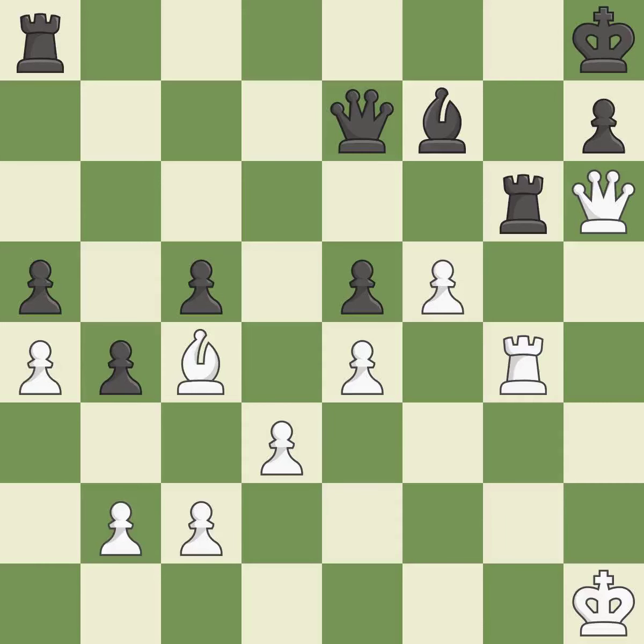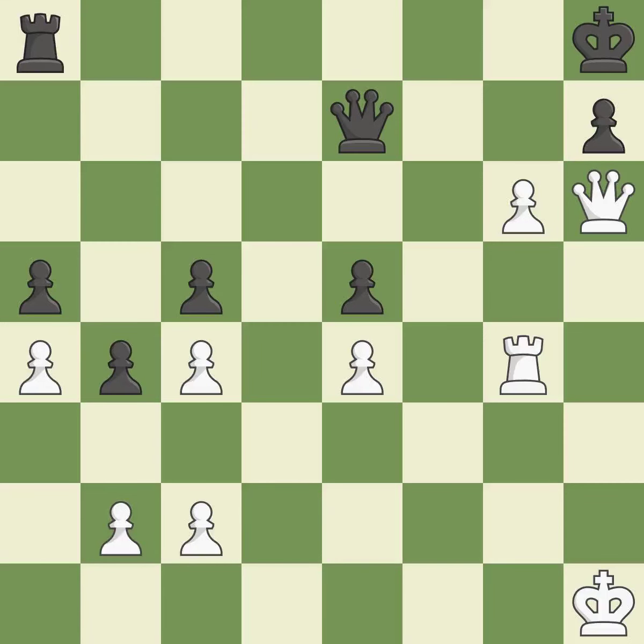This is the wrong piece to capture with and leads to a loss of material compared with the correct choice. There was only one good move in that position. This overlooks a better way to capture the checking knight. This permits the opponent to kick a bishop — it is a blunder. Recaptures. This defends a piece that is being attacked but is not well defended. Backs off. White is superior at this point in the endgame.